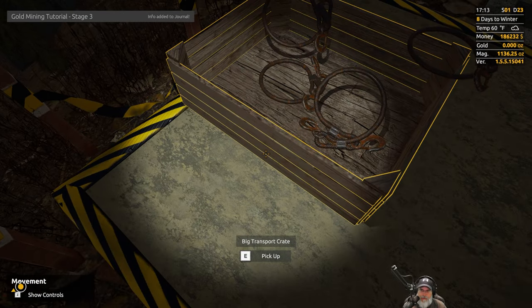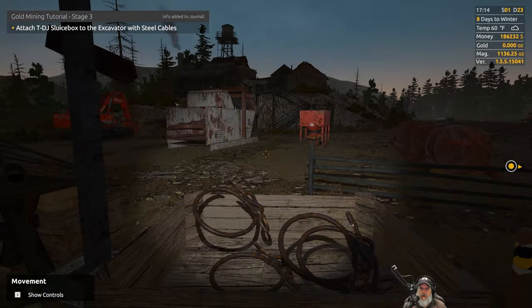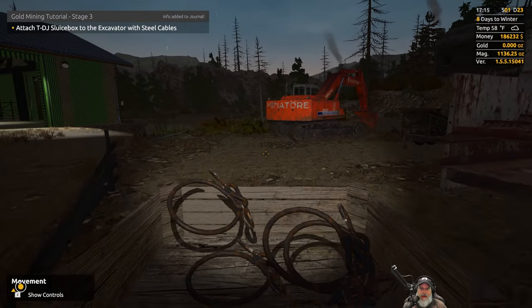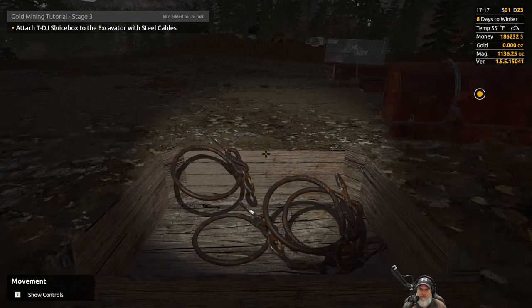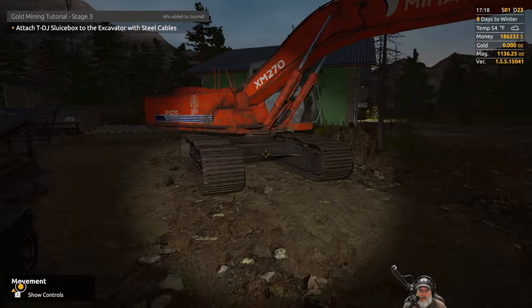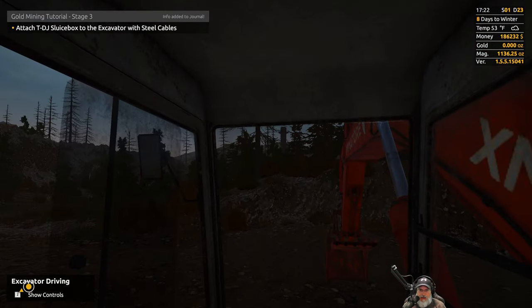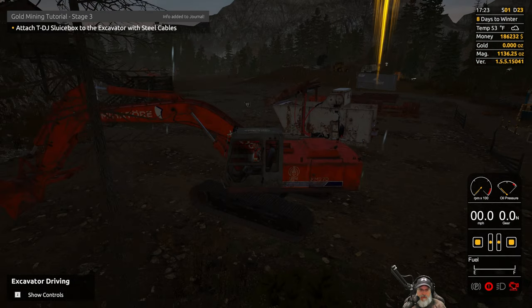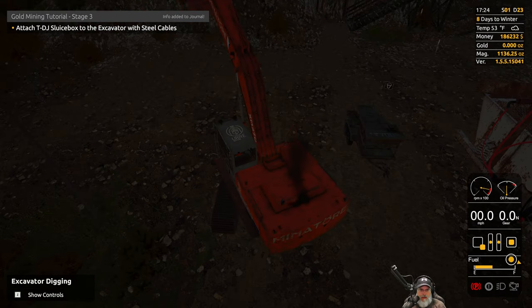Let's throw all these cables in here. I was wondering what this little pad was for. Next: attach the TDJ sluice box to the excavator with steel cables. I did not order that excavator — do we own it now? I wonder if this is my excavator, because I did buy one a while back and had it in storage. I think the game just moved it here because it knew I'd need it.